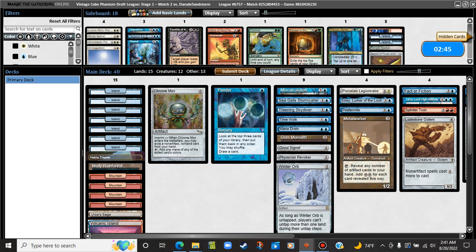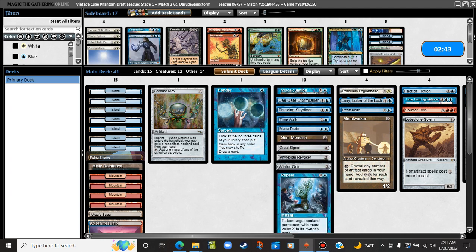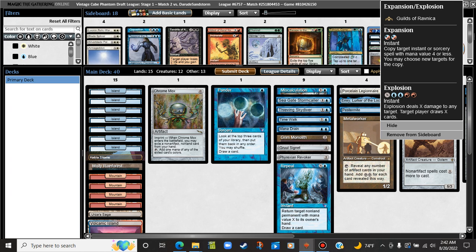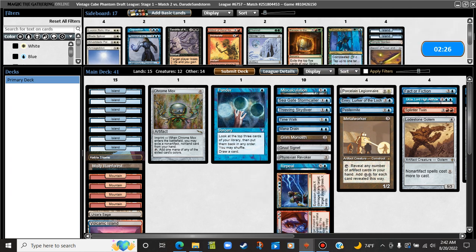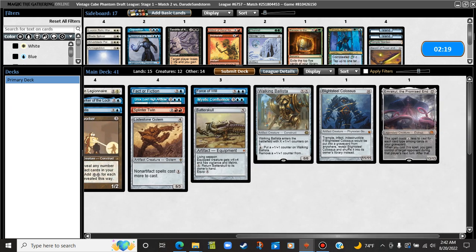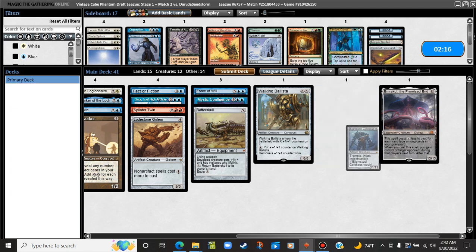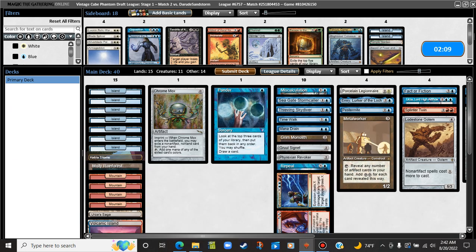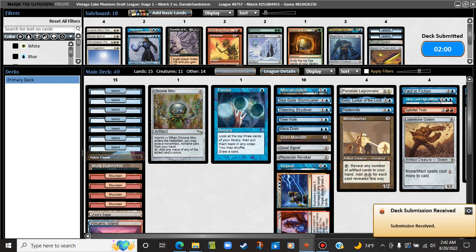Winter Orb punishes them for tapping out for anything, but they're kind of trying to do it all at once, so I don't think that's as good. Expansion/Explosion can do something in this match. I think it's probably better than Phyrexian Revoker maybe — no, that actually had targets. Emrakul is good here. Blightsteel's slow here. I think we can run it like this and be relatively happy. Still haven't seen the Urza's Saga. We're going to submit like this and see if we can get there on the second game.